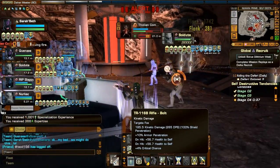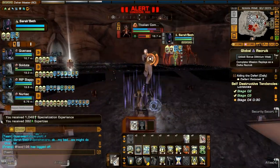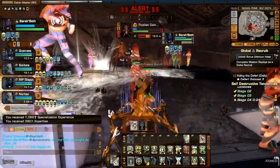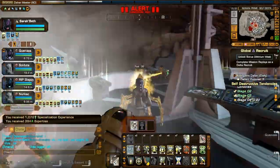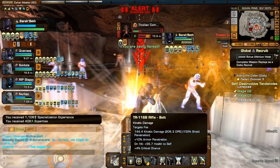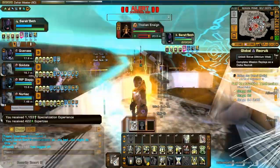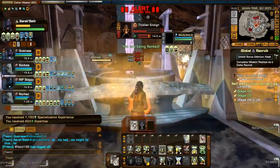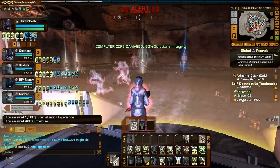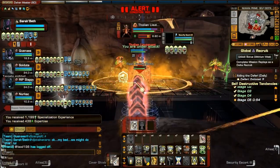Keep that T5 Delta rep equipped when you come into this mission. And the main thing — keep the Tholians off the center core. You can use cover shields to help protect the core, probably not really needed with how well we're doing here, but domes can help protect the walkways from the Tholians being able to make it up.